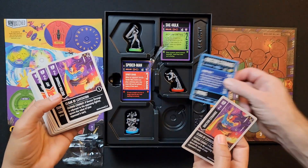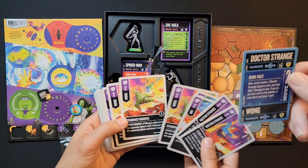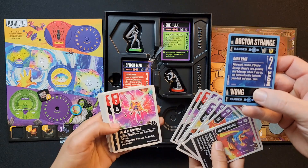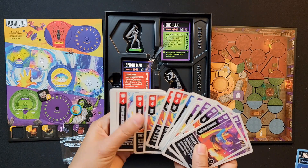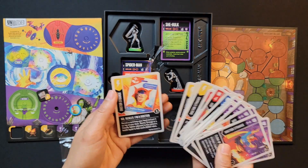This is the hero card — this gives you all your information: your hero's name, what kind of attack they have, how much power they have, their special ability, their movement, and their sidekick at the bottom — I couldn't remember that in the Tales to Amaze video. Very vibrant art, lots of color.